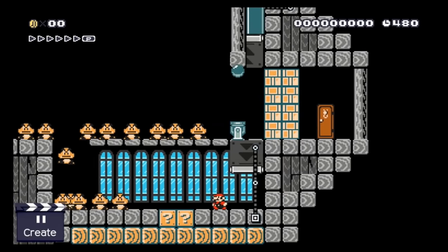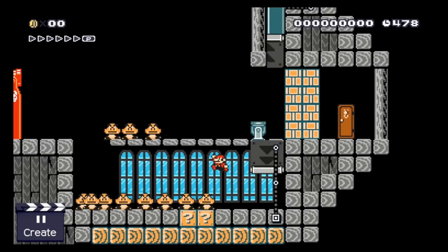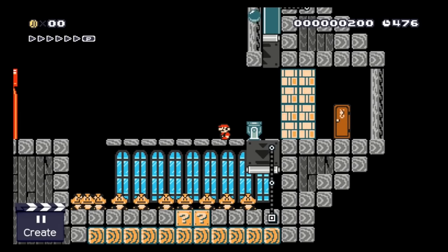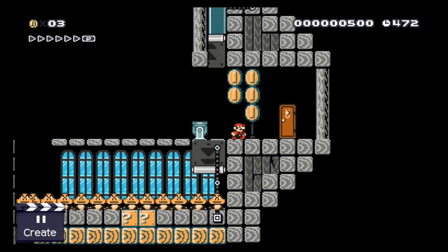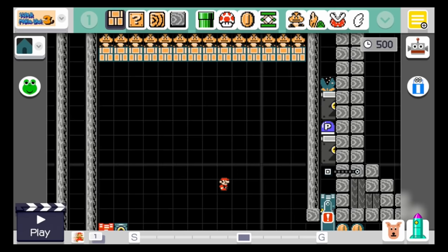Wait, what? The exit is blocked and there are goombas everywhere! Of course — nothing is ever easy for Mario. But if he survives until the p-switch expires, he actually really is allowed to leave.